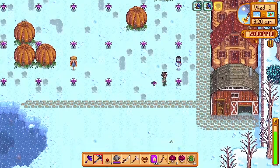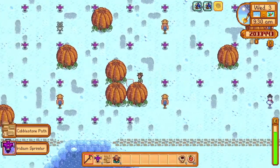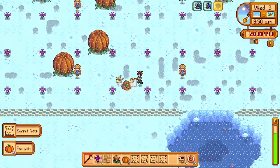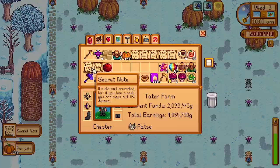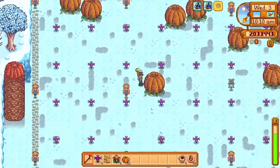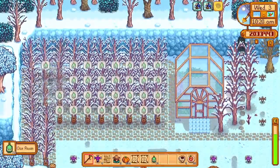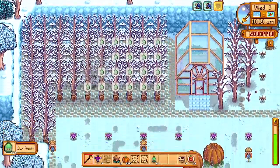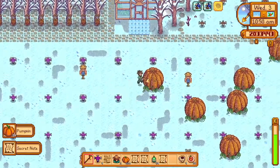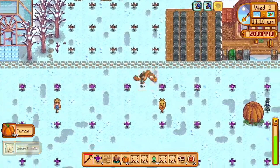I never did get to see my ducks swim — I actually had a dream in real life that my ducks were swimming, which is a kind of lame dream. Here's the thing I was talking about earlier: if you save pumpkins for after you get the magnifying glass, they have a super high chance of dropping secret notes, so you can farm them out really, really fast. That's what I'm doing here — though I didn't get the one note I needed.